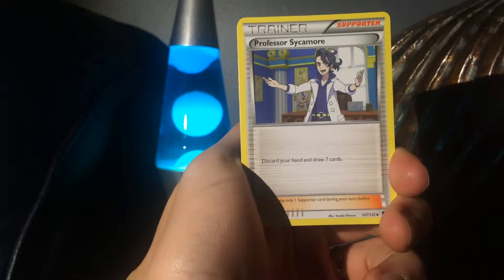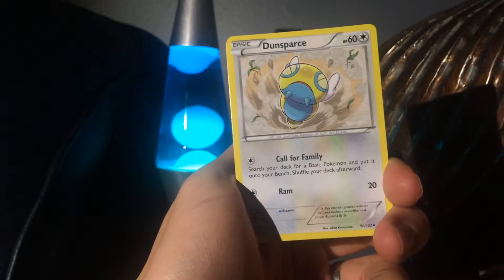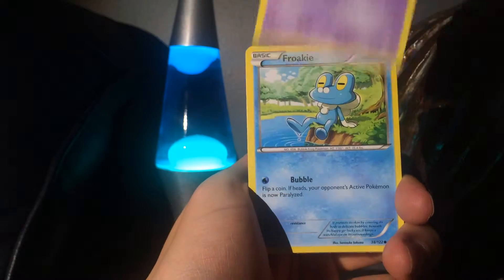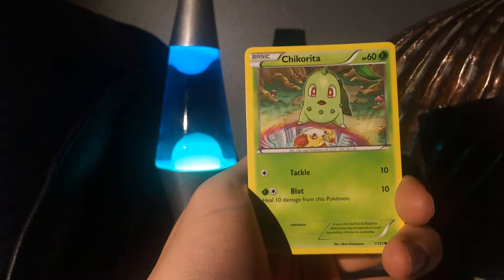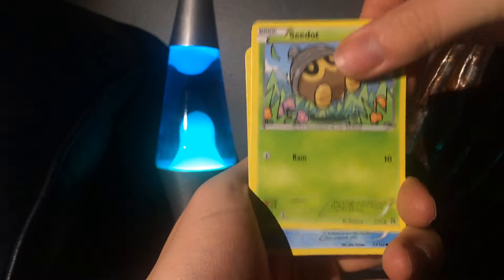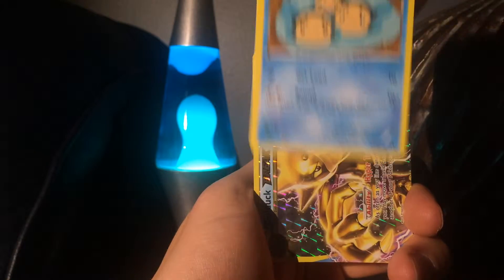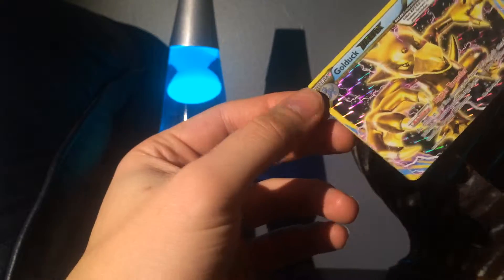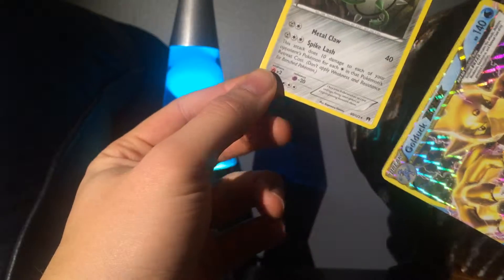Alrighty, we got... Professor Sycamore, Dunsparce — that's a cool card — Double Blade, Froakie, I like that Chikorita, Shoulder, Temple. Oh my gosh. Yes! And a Ferrothorn. No way.